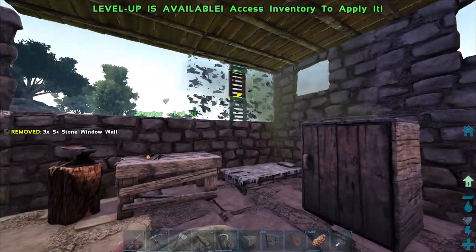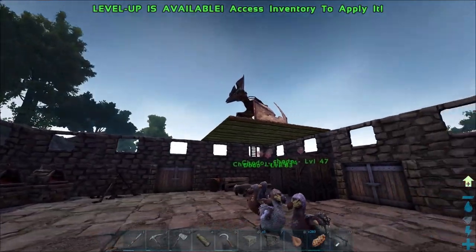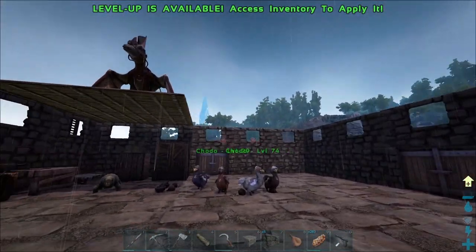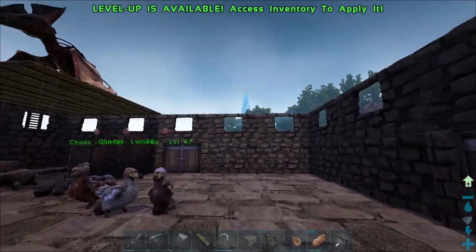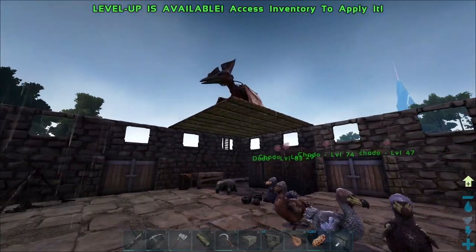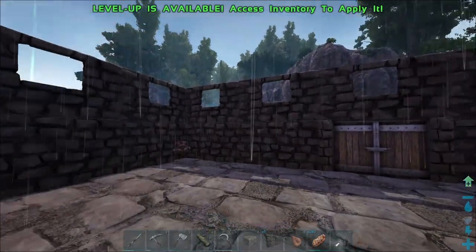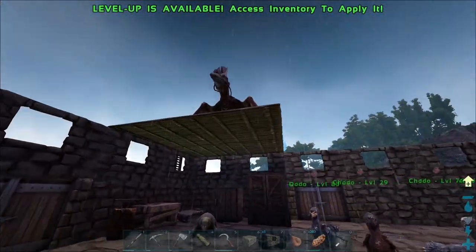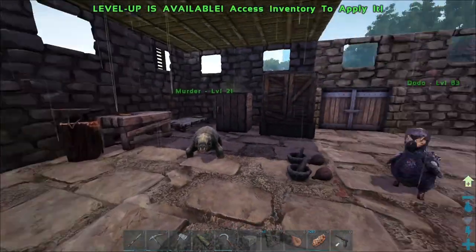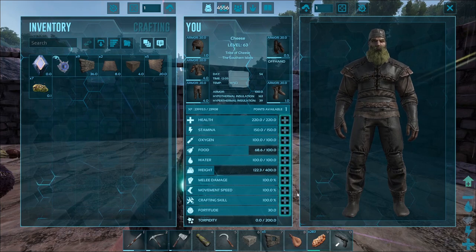Let's throw some windows around the outside. Then we need to finish the roof, which I'm not super concerned about to be honest. We're pretty much safe at this point in a two-high stone base. An alpha T-Rex could still ruin our lives, but we're doing pretty good. We might even leave a section of the roof open and just leave the taming pen in the base. Anyway, we're going to start getting into more machinery and more things we can make now.